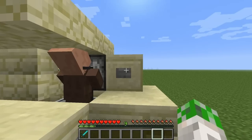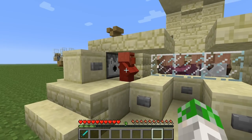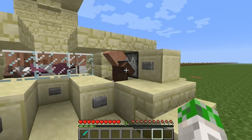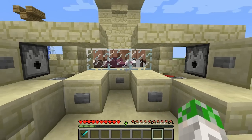Just press the button here and lava will pop out of the dispensers. The fire animation is broken in 1.3, but it takes out the villagers, burns them, and you'll be able to get a new set.